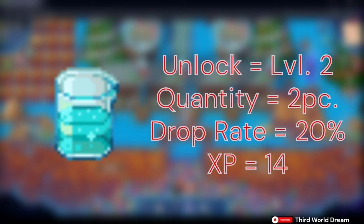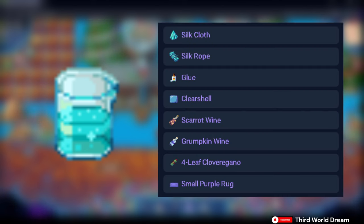The next resource is Silk Slug Slime. It gets unlocked once your Sluggery skill is at level 2. It drops 2 pieces at a time, and has a drop chance of 20% once you collect it. This also gives 14 XP every time it's collected. It can be crafted into Silk Cloth, Silk Rope, Glue, and Clear Shell.